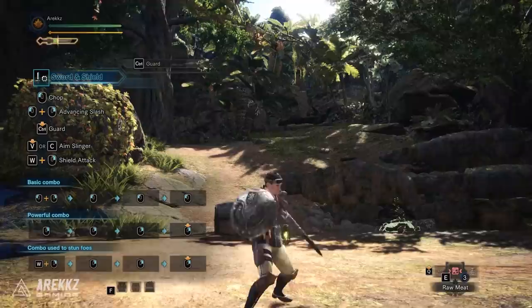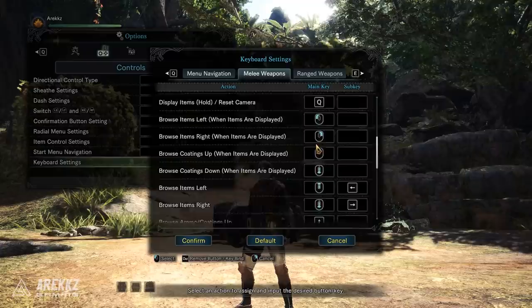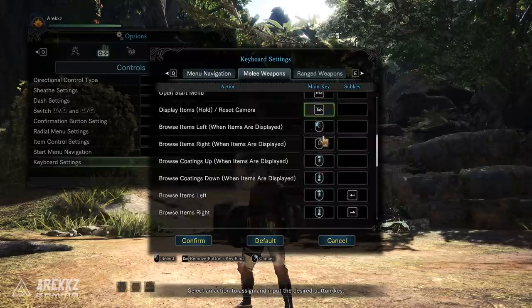Right now for sword and shield, block is control, and since the shield inputs can work into your combos I wanted it somewhere a little bit more comfortable and accessible. So if you dive into the options, go over to keyboard settings and select melee weapons, here's what we're going to do. First up I'm going to change the display items and reset camera button to Tab. This is the button you hold to bring up your item tray and I'm moving it from Q to Tab because I want to use Q for something else.